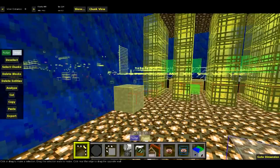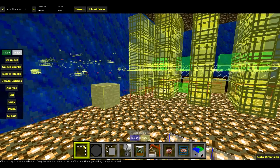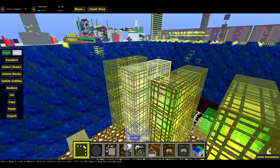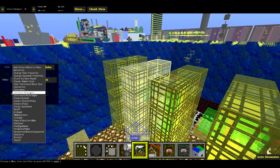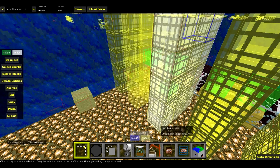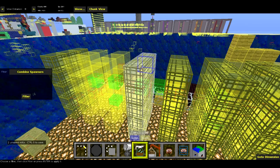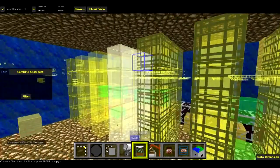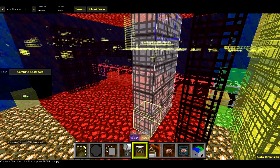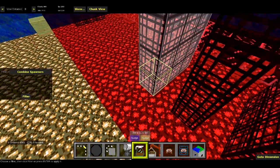Alright guys, I'm here in MCEdit and we're gonna combine these spawners. We're gonna keep these ones for future reference. We'll select that block, go to filters, and now we're combining spawners. This should combine it into one spawner, and we're just gonna do that to all of them. I'm really glad that Sethling makes all these filters for us map makers - it's very useful. I don't know how I would have done this without it. Doing it manually, putting in all the potentials, would have taken a really long time.